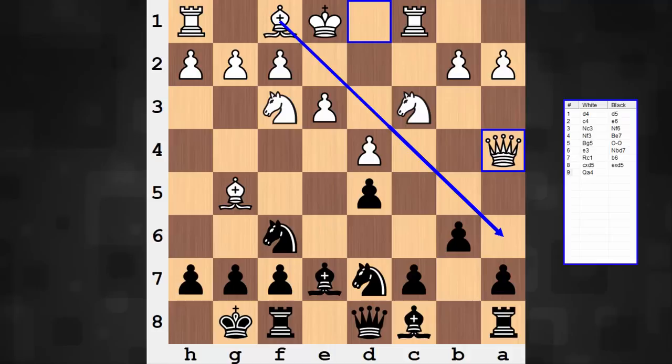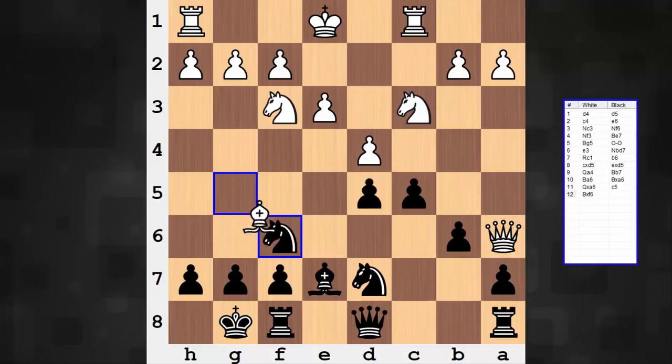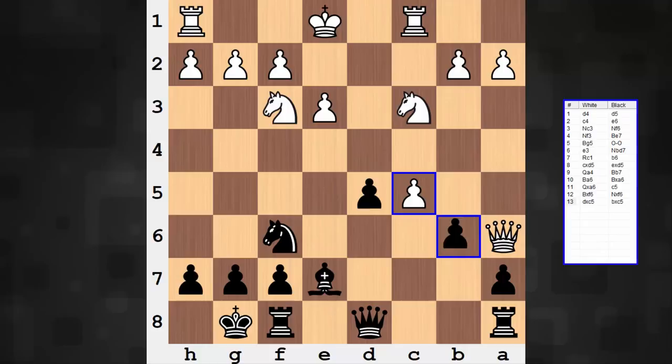White is already anticipating a structural shift — an eventual hanging pawns structure, a d5, c5 structure. Typically when playing against the hanging pawns, you do well to seek piece exchanges, and that's usually a good way to show that the hanging pawns are a liability. So the light square bishop's gone, c5. White goes forward with an additional minor piece exchange — a debatable move as white is giving up the bishop for knight — but after d takes c, b takes c, we have the hanging pawn structure.